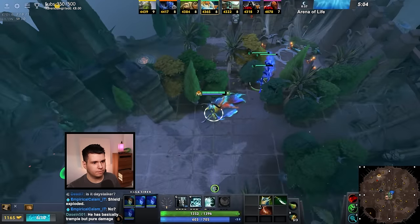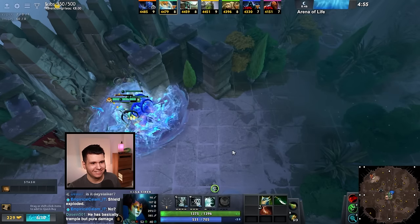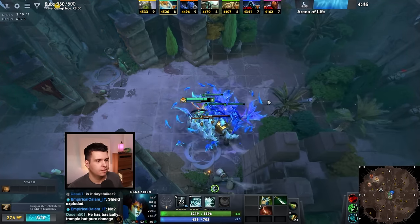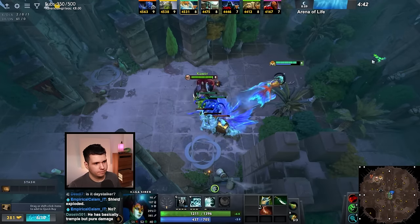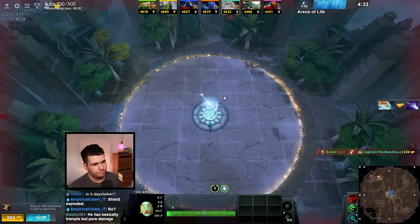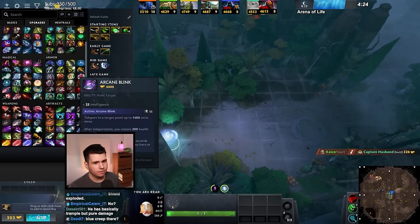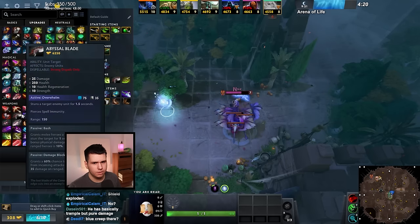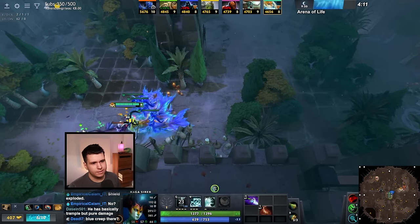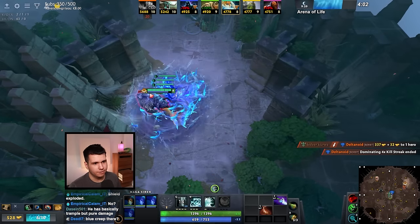Let's swap this over to Strength. Oh, it's just an illusion. Alright, we have enough for our Diffusal Blade now. After Diffusal Blade, what makes sense? We're gonna need Satanic. We're probably dead here, but I'm just gonna try to attack him. After Diffusal Blade, we definitely want an Orchid. Maybe I start out with a Mage Slayer, or just Orchid. An Orchid is okay — not super expensive and it is very powerful. Because with Ensnare and Orchid, that's essentially a stun.